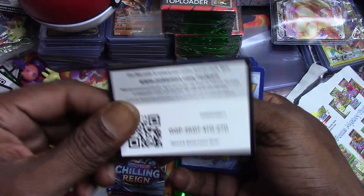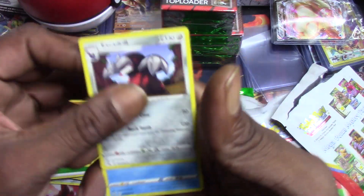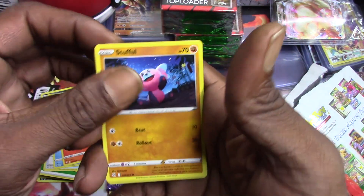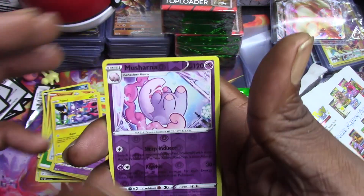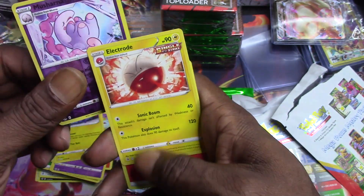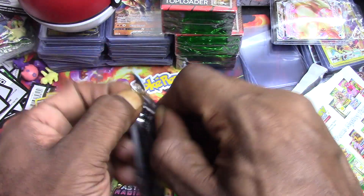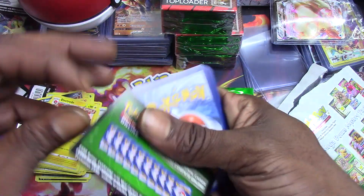Let's see what we got, one two three. We got Excadrill, Crobat, Cross Switcher, Clauncher, Growlithe, Stufful, Sizzlipede, Toxel. Mushroom reverse holo and Electrode. Guys, we have not gotten any real hits - nothing, not even penny sleeve worthy yet. Yikes.